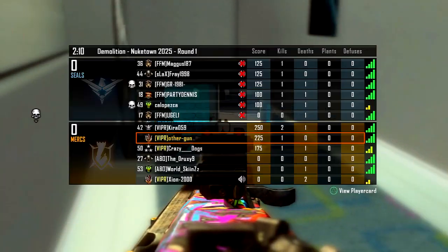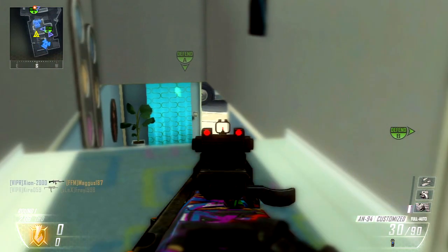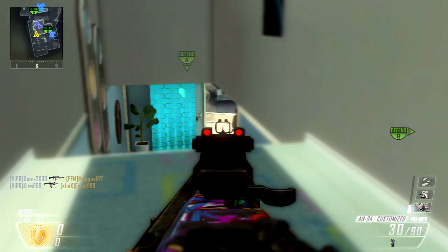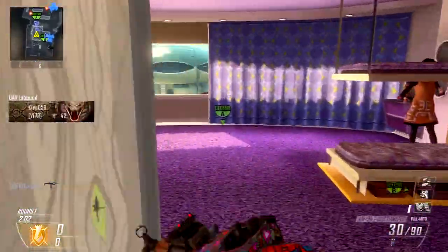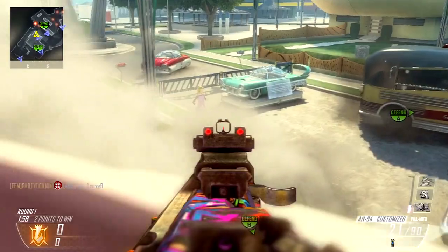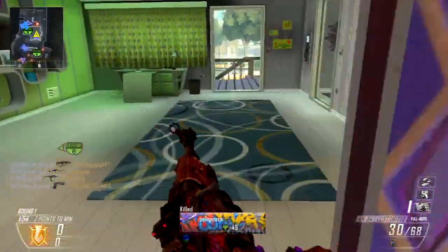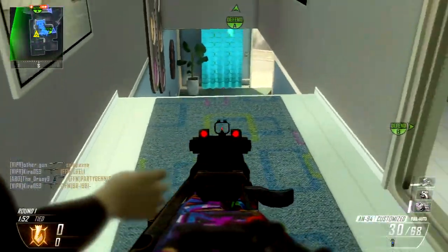On ne pouvait pas vraiment crier au spawn trap vu que c'est du spawn trap. Voilà les gars, j'ai mis les choses au clair. Vous pouvez voir que je joue avec une PDW-57, avec comme accessoires : crosse, chargeur rapide et balles chemisées, il me semble. Avec le camouflage graffiti.